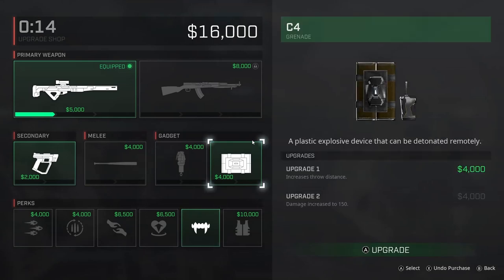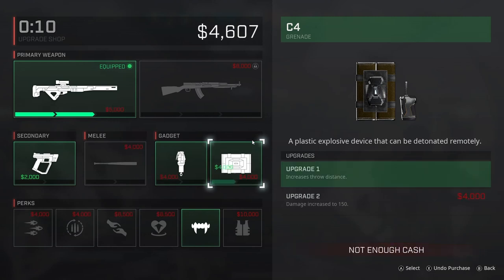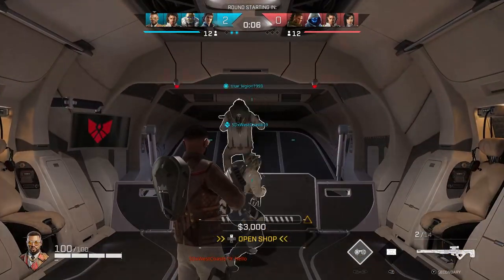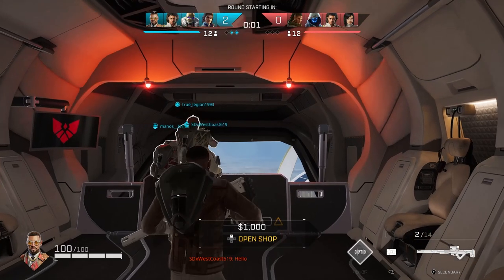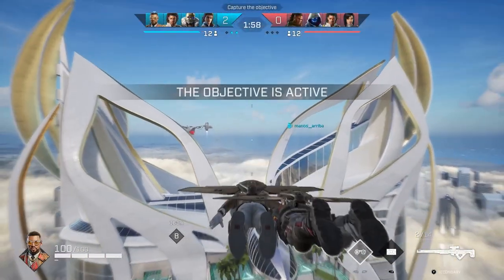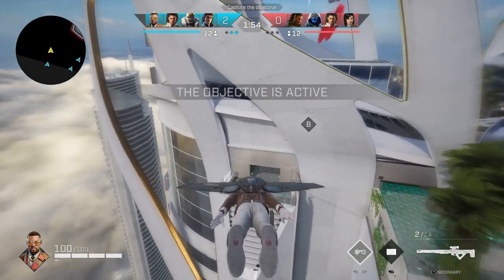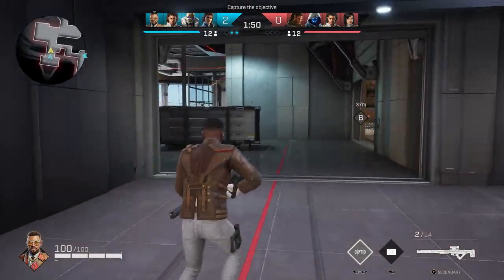We're going to go ahead and upgrade the smoke, upgrade the C4. Normally I would go with Bounce Back if I was playing more seriously, but this game we've got this team pretty good, so we're just going to put that 2000 into the pistol because why not? If I was playing more seriously, I'd probably go Bounce Back — but since we're kind of smacking them a little bit, I'm feeling pretty confident.